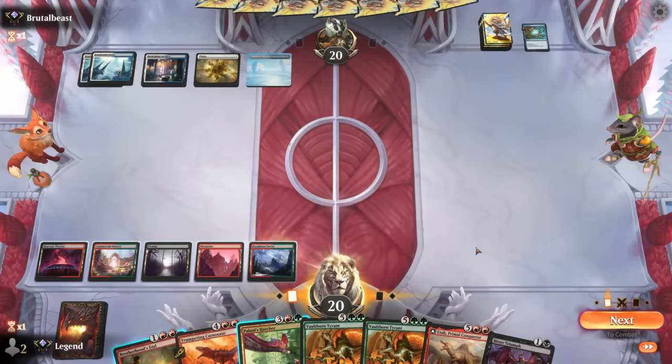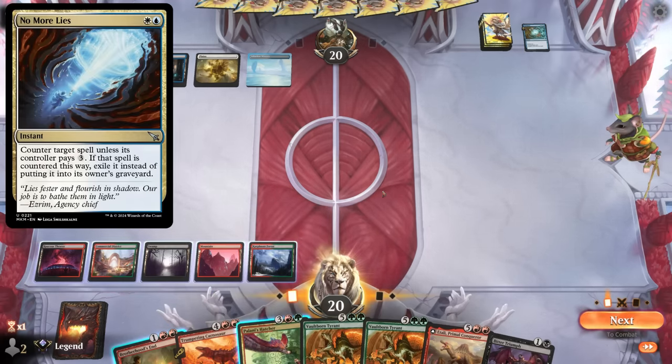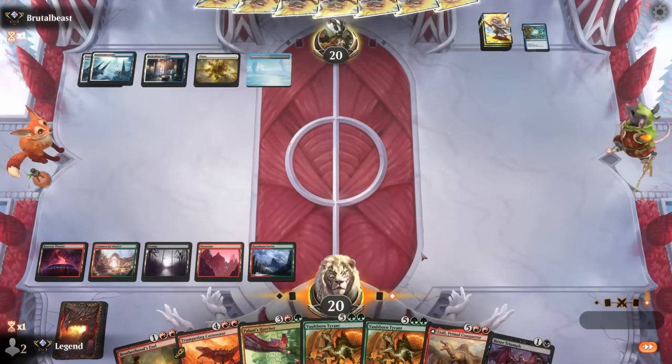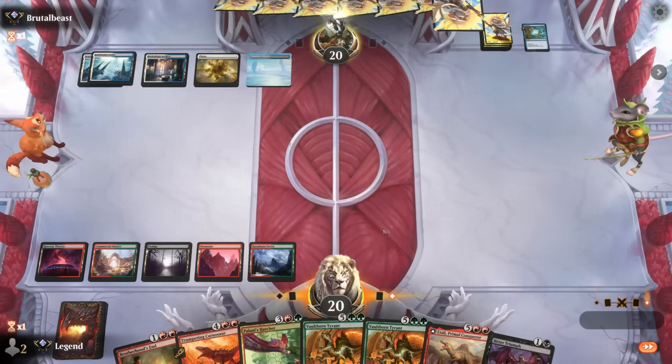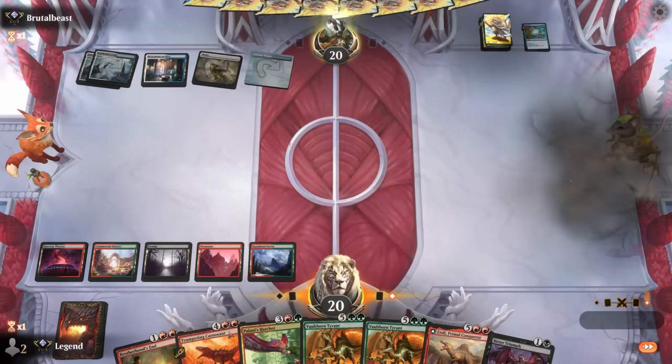We could just hard-cast the Hatcher, but if they use No More Lies it gets exiled, so no reanimating it afterwards. Maybe for now we wait until we can guarantee a follow-up to the Hatcher in case they deal with it — perhaps Carnosaur resolves first.